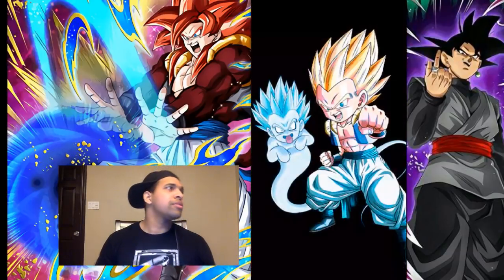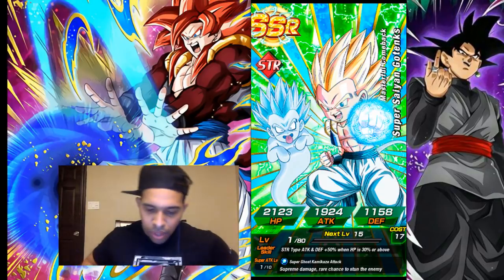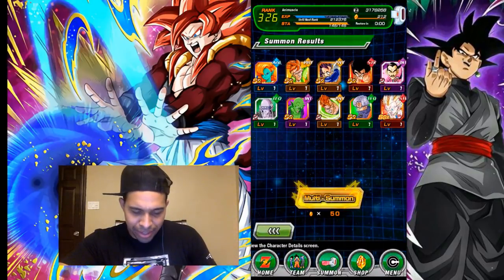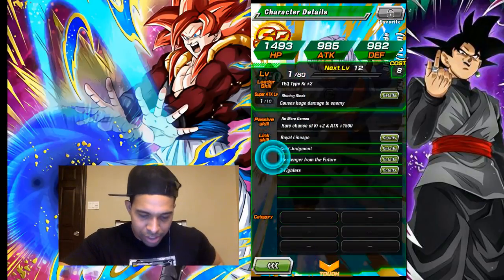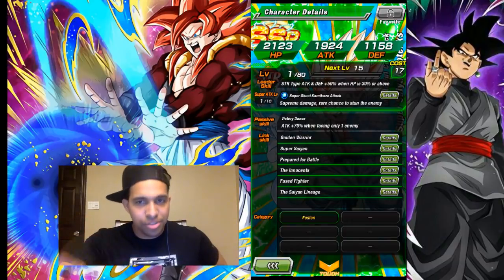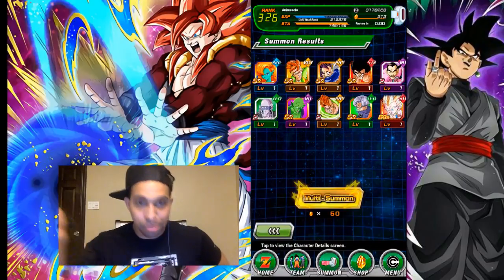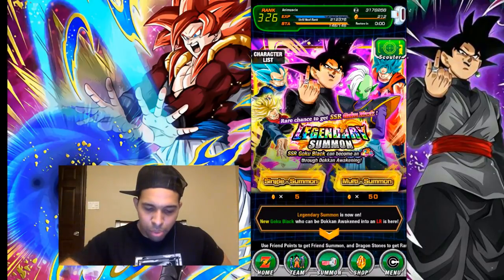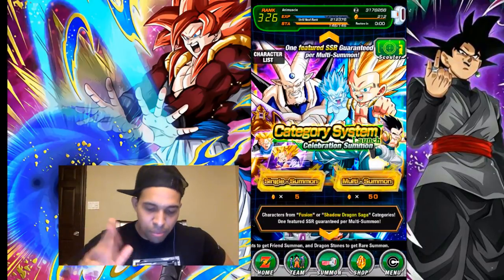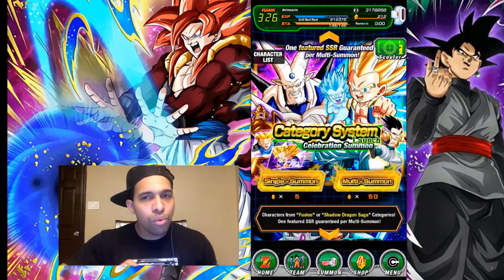Wrong Gotenks. Wow, I don't even think I had this guy. He's not that good — he stuns, he has 90% attack upon passive when he Dokkan's, and he has all the relevant links: Fuse Fighter, Prepare for Battle, Innocence. He's not a bad card, but Fizz Gotenks is just so much better because he has 100% attack upon passive and he seals. What more can you ask for?